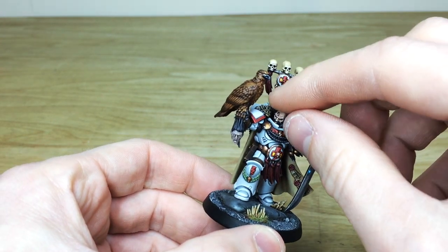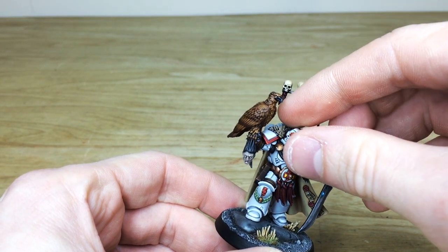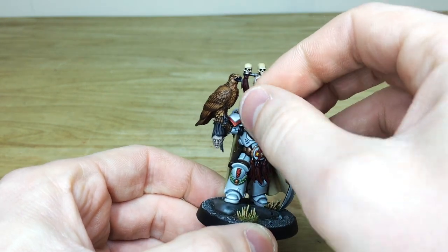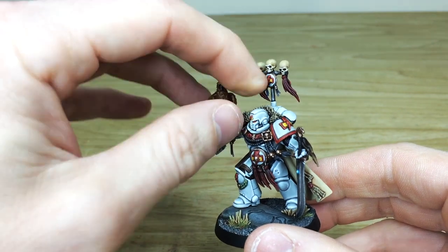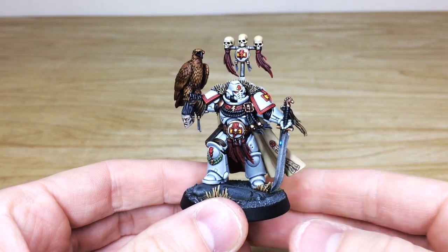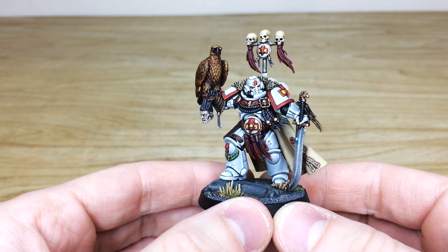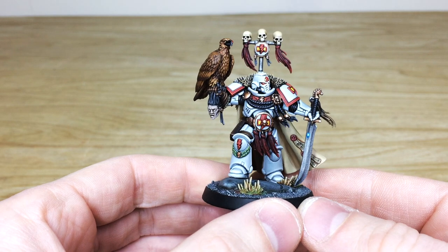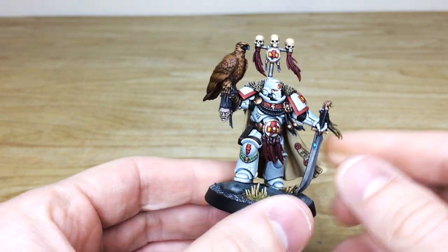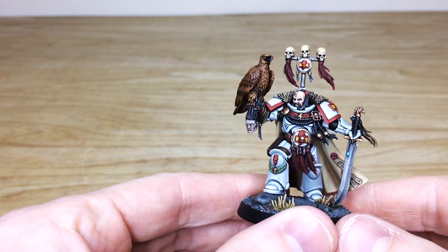One thing I will show you is the head is actually magnetized — I can take out his bare head and place in the magnetized Primaris helmet that he's got as well, and you can obviously position that into different positions to change the pose ever so slightly. This option for our client allows them to have a bare head or a helmeted head, which just adds a bit more character to the model. Some people like characters with helmets, some don't. I personally prefer him with the bare head, but he's fully magnetized so he can literally be changed to suit how you would like him to go to war.